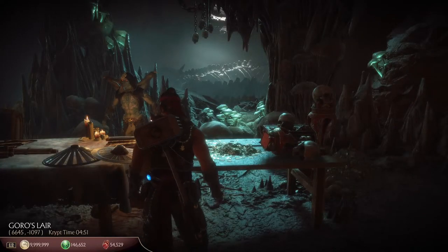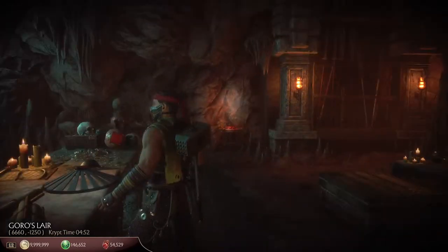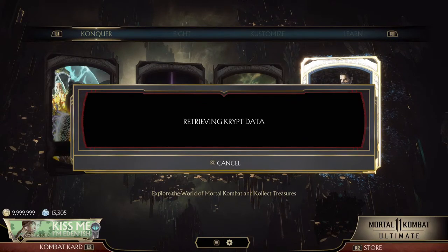Which is kind of aggravating, but if you're newer and haven't already done all of the things in the crypt, you can still get it from the chest that costs 3,000 souls and then a quarter million souls.